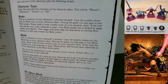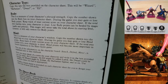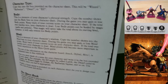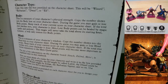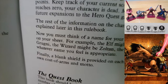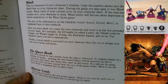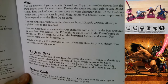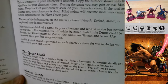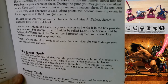We're focusing on the 1989 HeroQuest Rules of Play, the premiere/first edition. The rest of the information on the character board - attack, defend, move - is explained later in the rulebook. Now you must think of a name for your character. For example, the elf might be called Ladril, the dwarf could be called Grugni, the wizard might be Zoltan, and the barbarian Sigmar - of course Warhammer Fantasy fans know who Sigmar is.